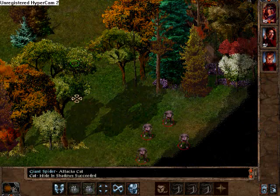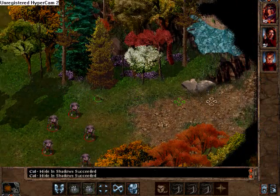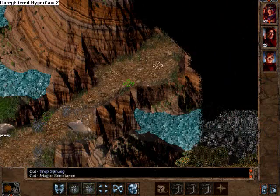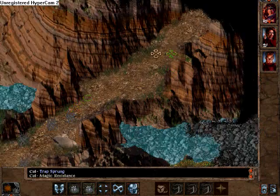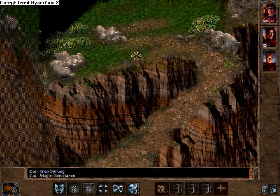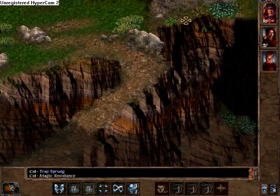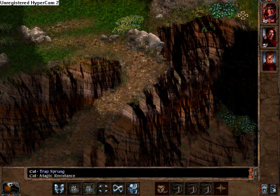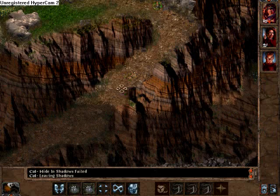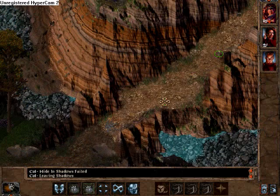Oh boy, eddercaps. And where there's eddercaps, there's probably a web spell. I don't know how much we want to tempt fate with that one! Run, kitty, run! Whew. That was a little bit close. But wow, the cat actually rolled magic resistance on the web trap, so a saving throw was not even required. Kudos for El Gato! He is the man — or the Neko — or whatever language you happen to be speaking.